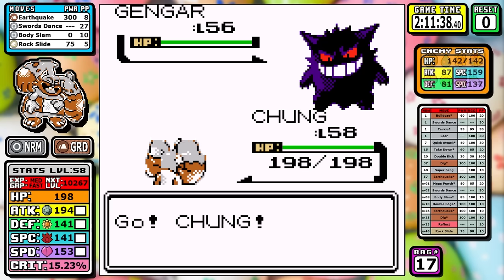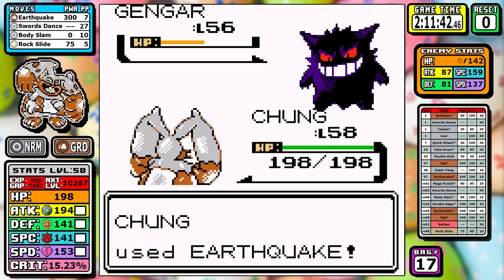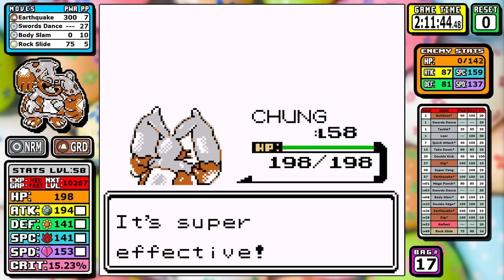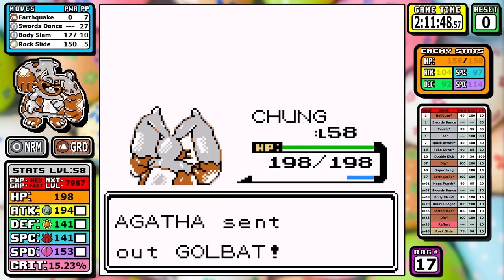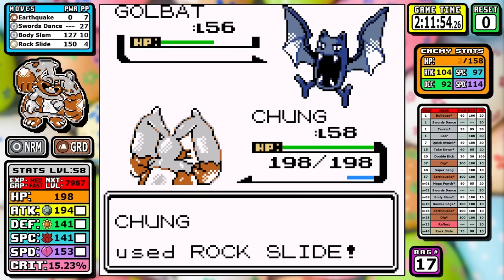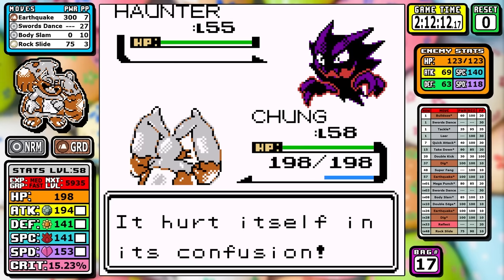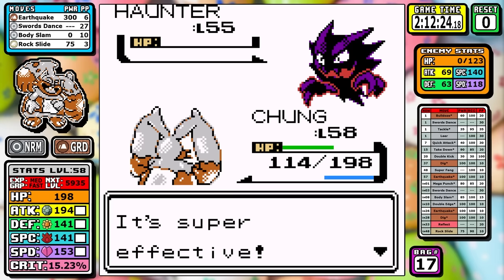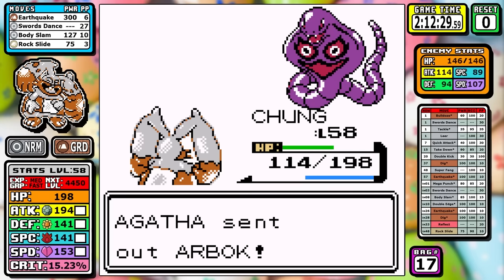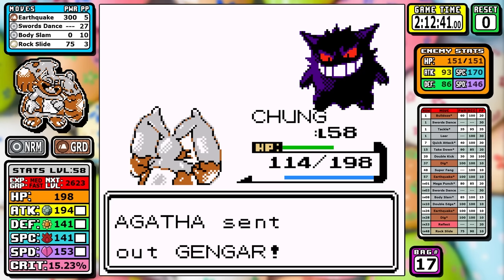Diggersby has been impressive. For Agatha, the main thing that stood out when optimizing is that I actually outspeed the Gengars here, so it's not really that much of a challenge and I don't need to set up. The only thing worrisome is that it's not a 100% guaranteed knockout on the Golbat, and it does confuse me. I start hurting myself and wonder if I'm going to get put to sleep, but I snap out of it, get off some Earthquakes, and we're moving on.